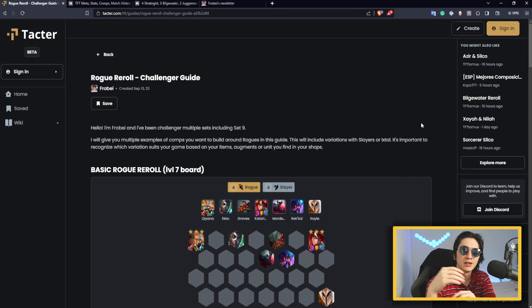Every time you face rogues, you simply lost and you couldn't do anything about it. But when you try to play rogue, you don't understand why it just doesn't work or you just can't hit. So in this video, I'm going to share with you five variations of rogues that you need to know, because all of them are very situational. You need to understand which situation you are in so you can play the best variation. I'm also going to share a backup plan for when you are contested on rogues, and a positioning trick to avoid having your main carry one-shot at the beginning of the fight — which will help you win fights in the mid and late game and maybe finish second or first.